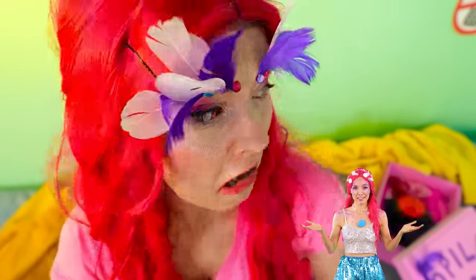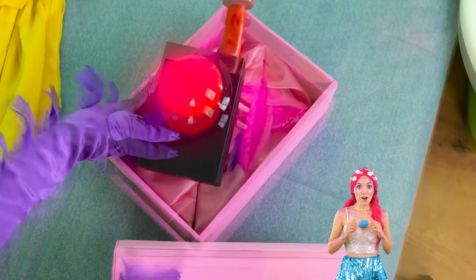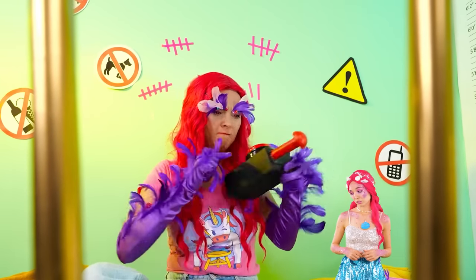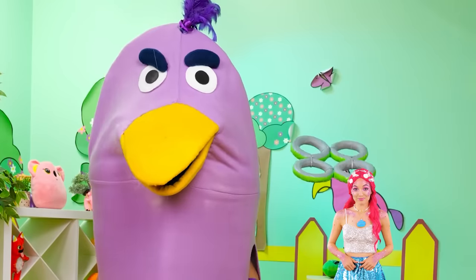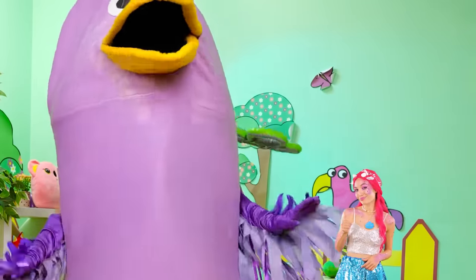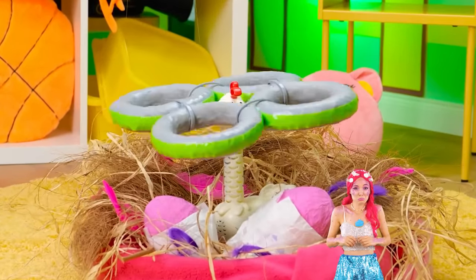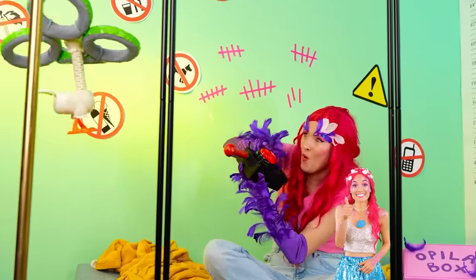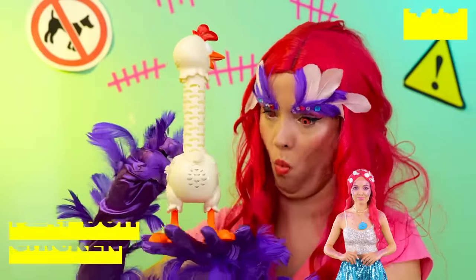Hey, in back of you — something's glowing! What is it? It looks like a drone controller! You know what that means — a drone shouldn't be too far behind! And while we're at it, let's pick up some chicken on the way! But this is no ordinary chicken — it's a Play-Doh chicken!